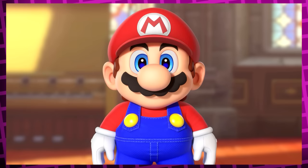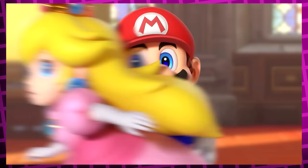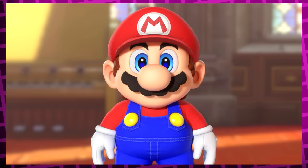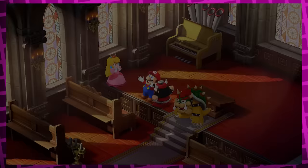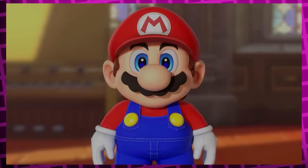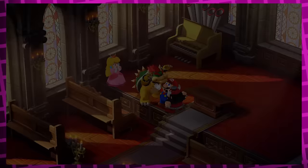If zero to two candles were lit, Peach kisses Mario as planned, while Bowser and Booster kiss each other on accident. If three or four candles were lit, Peach runs away and Bowser kisses Mario, which he seems to enjoy. If five or six candles were lit, you get practically the same scene except Booster is the one to kiss Mario, and Bowser is just crying in the background — Mario again seems to be into it. And finally, if seven or all eight candles were lit, you get the best possible ending where Peach jumps off the podium as both Bowser and Booster kiss Mario on both cheeks. Sorry Peach, this wedding is for the boys.